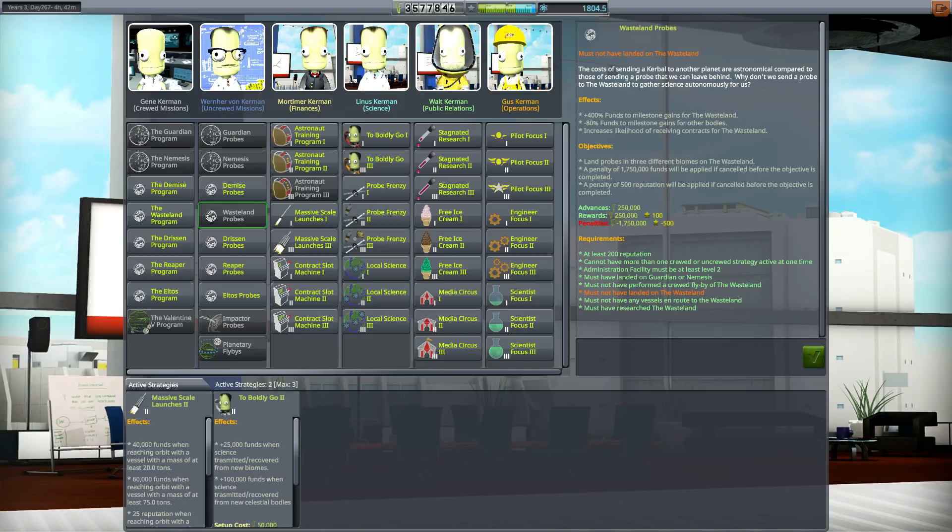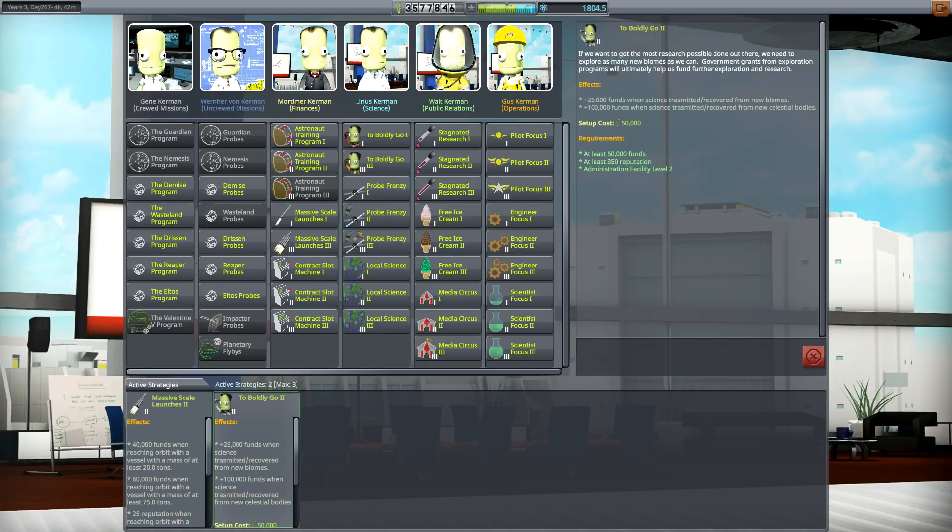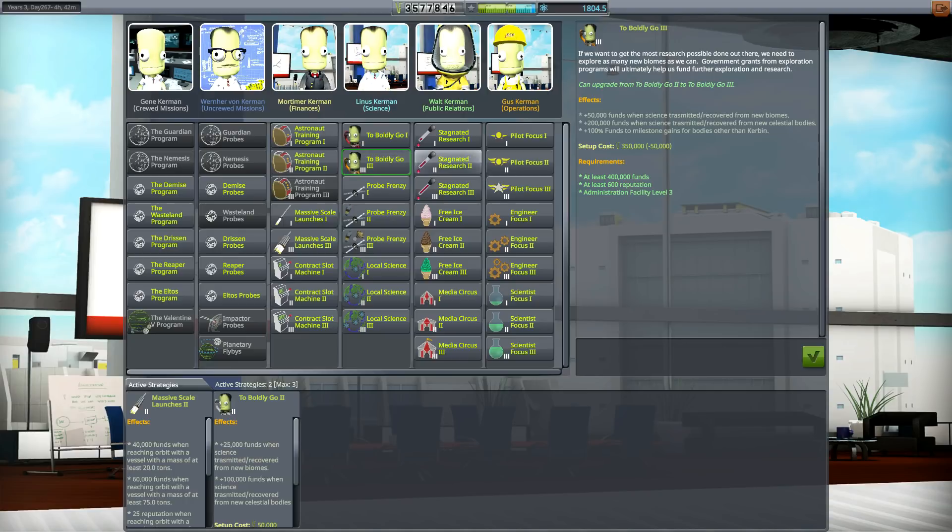Almost 2 million funds at stake — if one of those probes had failed, and when that first parachute caught on fire I thought they might, we would have lost a lot of money and reputation. We staked our entire space program on that strategy, which is kind of the purpose of the strategy. Anyway, I think what we want to do is upgrade to 'To Boldly Go.'